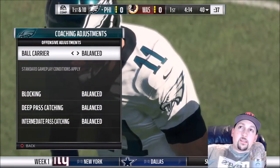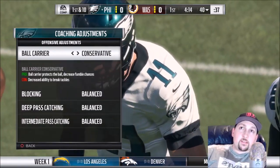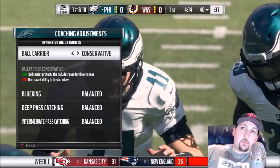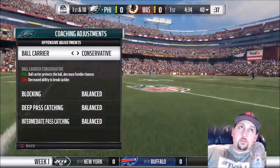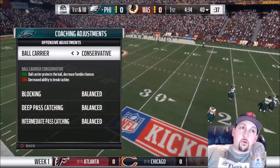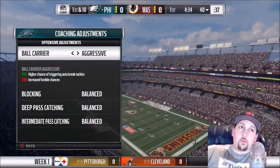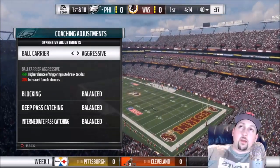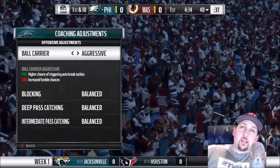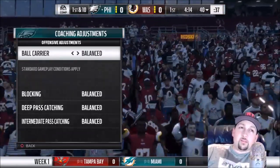On the offensive side, for ball carrier you have balanced, conservative, and aggressive. Conservative gives you a good chance of decreasing fumbles, which is probably the best way to go late in the game — you don't want to give your opponent any opportunities to get back in. Aggressive increases your chances of breaking tackles but also increases fumble chances, which is a deal breaker. If you're running smart, staying to the sideline, and not taking unnecessary hits, aggressive can work. I'd probably go balanced.